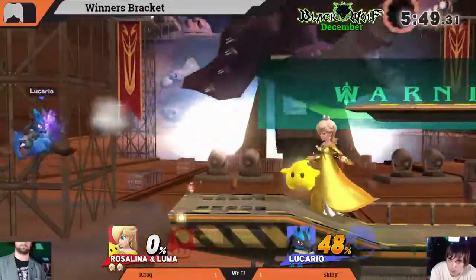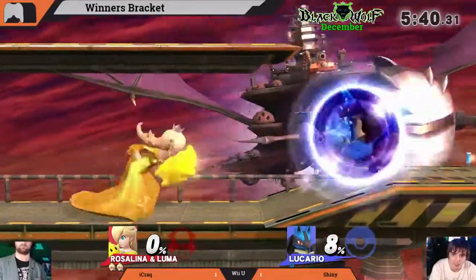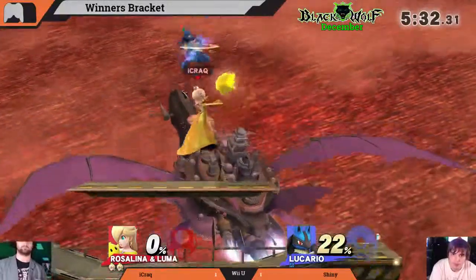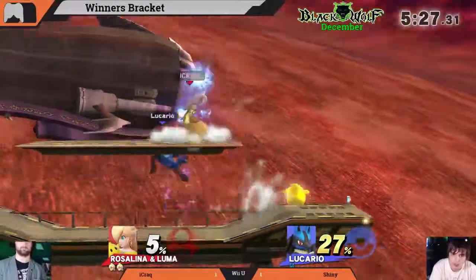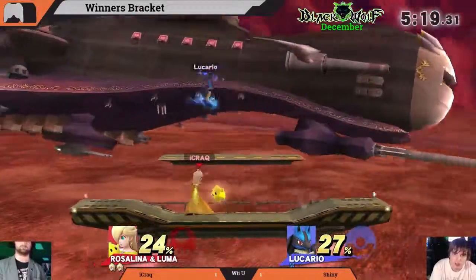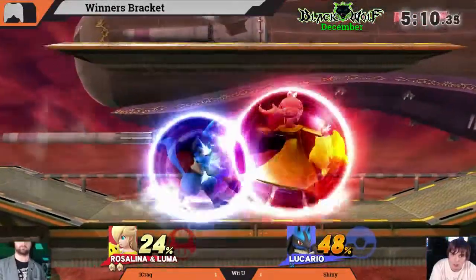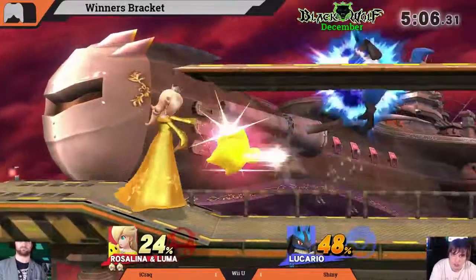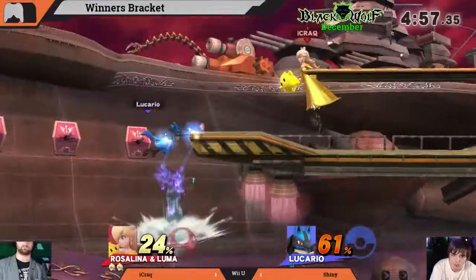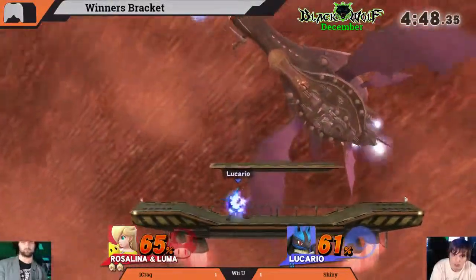Shiny hits the stage and it takes him off — really unfortunate. If you take a bunch of damage as Lucario you think, okay that sucks but I get more damage. But if you lose a straight stock you really don't gain anything — that was rough. An advantage Shiny could have on this stage is it could be more difficult for Rosalina to recover with the thin ledges and lack of a base. Rosalina is really good at playing from ahead, and she got a straight stock at literally zero percent.